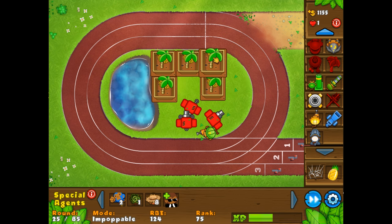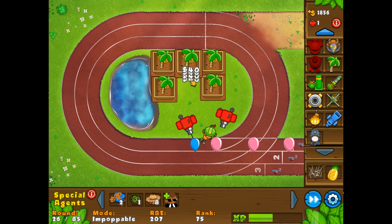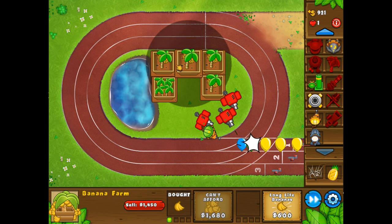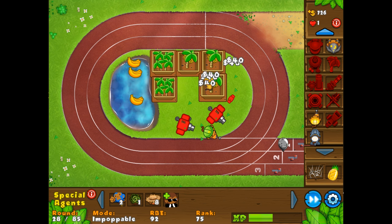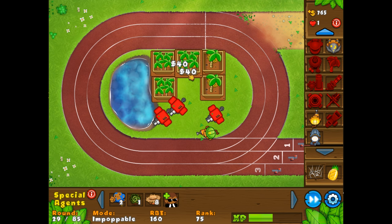We've got our first camo balloon coming in — we're still doing a really good job overall. We've got crazy amounts of banana farms already. I'm going to get one more and get you guys up to second tier really quick. I'll just let the engineer do his job. I might go for a spike factory pretty soon, and then after second tiers I'll get a monkey village and farm pretty heavy. We've got 85 rounds to deal with. The engineer pops lead balloons, regular balloons, all the balloons — he's super strong.